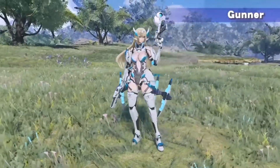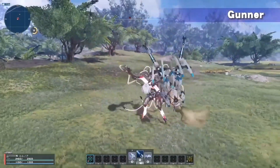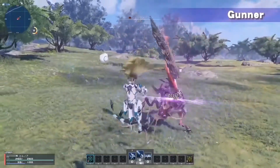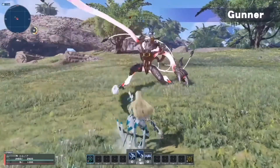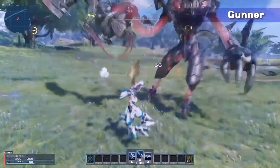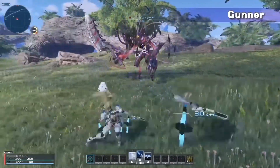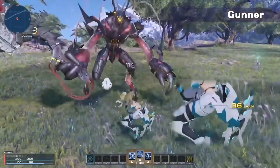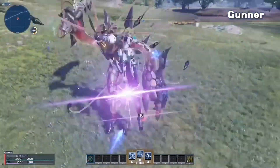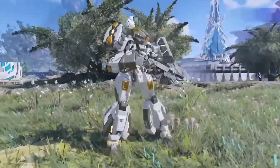Moving on to the range classes. The first class is the gunner. The gunner can use two types of weapons: the twin machine gun as well as the assault rifle. The gunner is a mid-range DPS class. The twin machine guns excel in close combat and give you a lot of mobility in mid-air, very similar to the twin daggers. On top of that, the twin machine guns shoot extremely quickly and have a specific skill called chain trigger. When you activate chain trigger, you will deal a large burst of damage at the very end of the chain, so you have a short period of time to deal as much damage as possible before it ends.